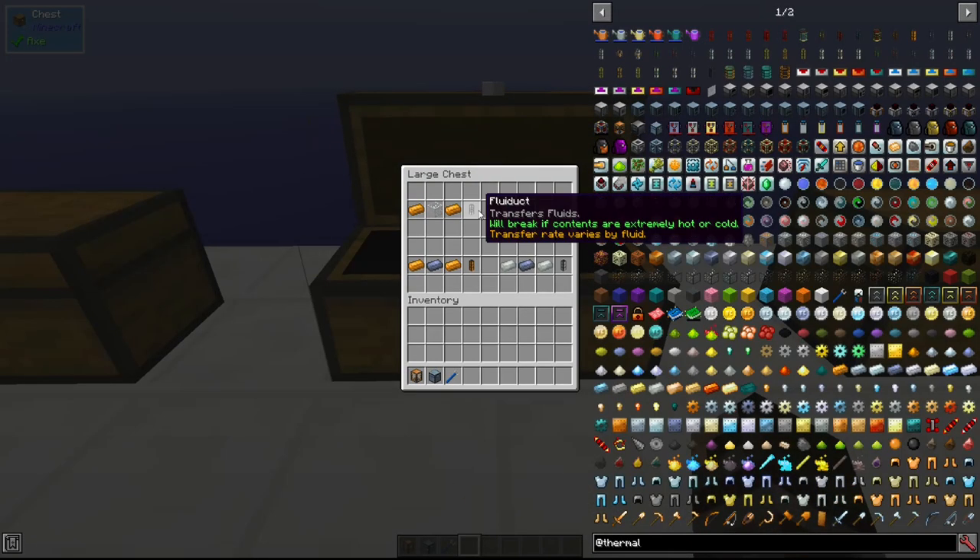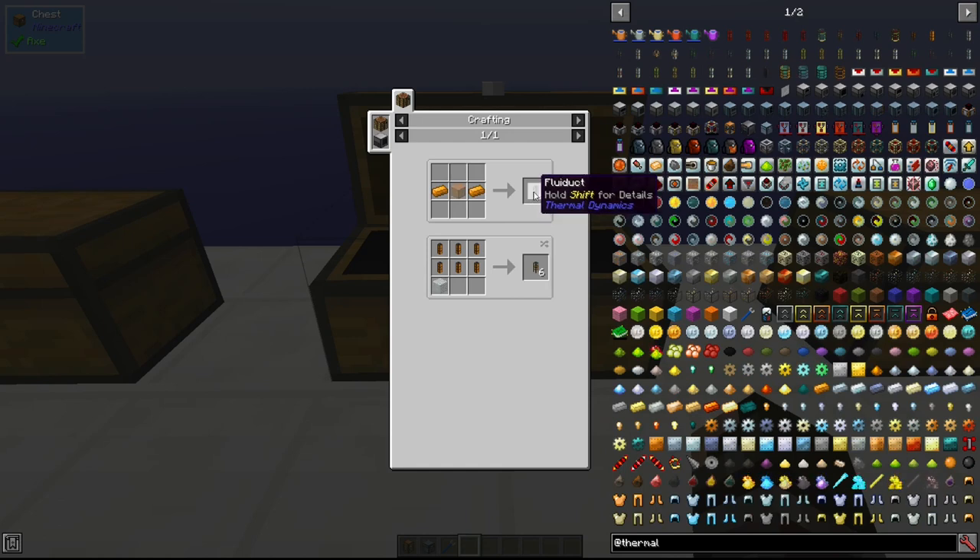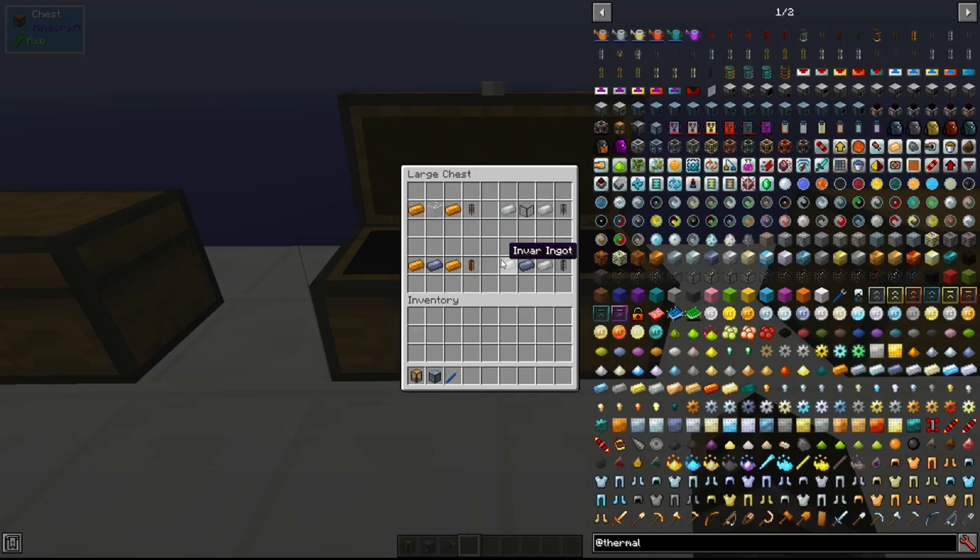The first thing we have is the basic fluid duct and this can be made in one of two ways — you can make the opaque or the regular version. The regular version is made with two copper ingots and one glass, and that'll give you six fluid ducts. The opaque version is made with one lead and two copper ingots and that'll also give you six. The difference is you can actually see the fluid in the regular one and you can't in the opaque one.